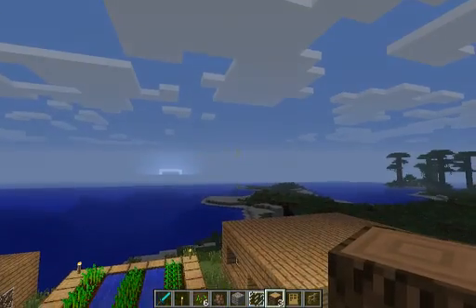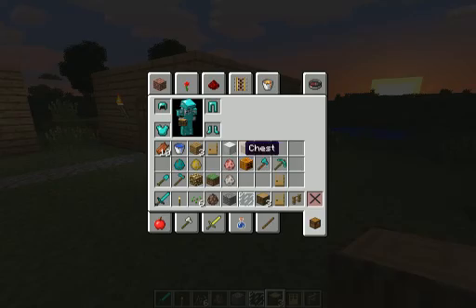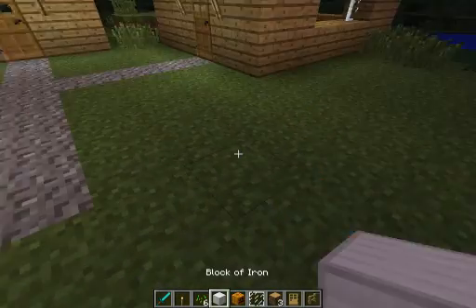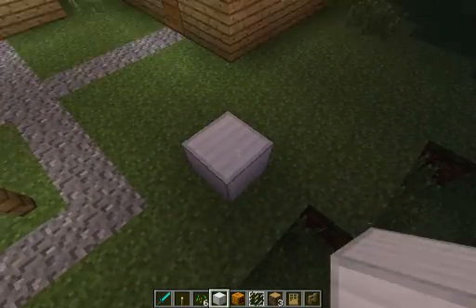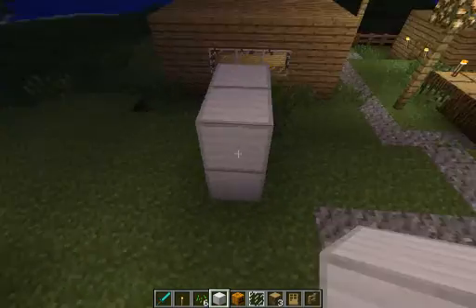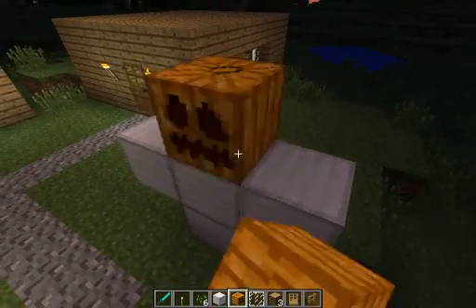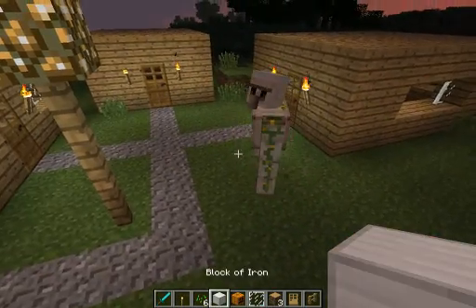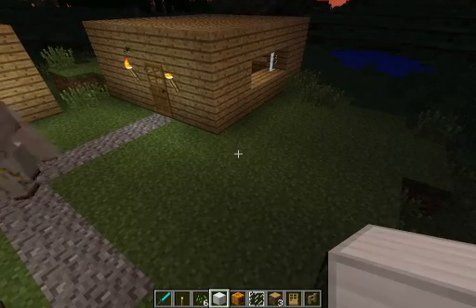Now I'm going to show you how to build a golem. I'm cheating a little because I'm in creative mode — I'm in hard difficulty but creative for demonstration purposes. To make a villager golem you need five blocks of iron — which is nine iron ingots each — and then a pumpkin on top. And voila, we've got our own iron golem. He will basically go around and attack mobs that want to attack the villagers.